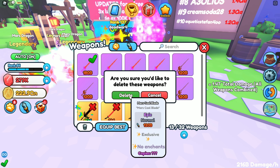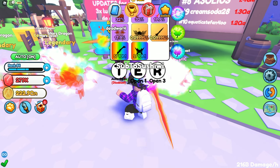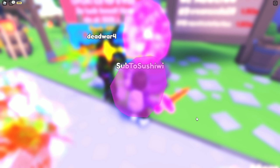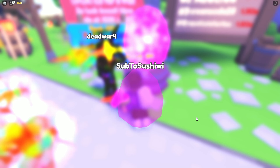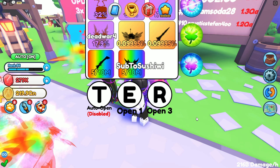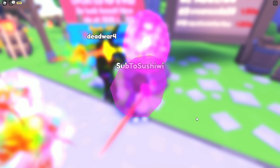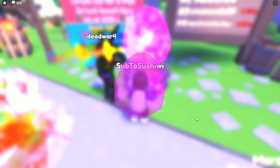I might as well delete all these weaker ones because they're not gonna do much, and then we have all these. So I'll fill up the inventory with as many pets and tools as we can get, and then we'll start crafting and fly through all the worlds and stages. We're getting a lot of the Mars cool ones — imagine if we got one of the rainbows on the bottom, which is like a one in ten million chance. That'd be crazy!